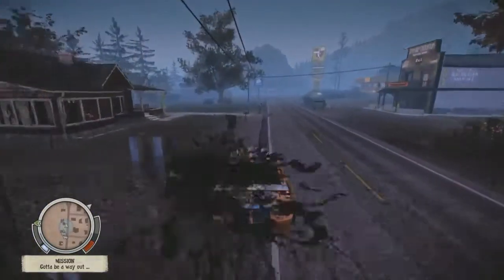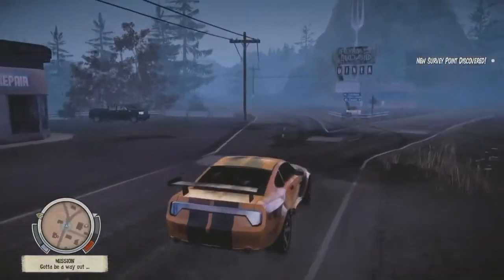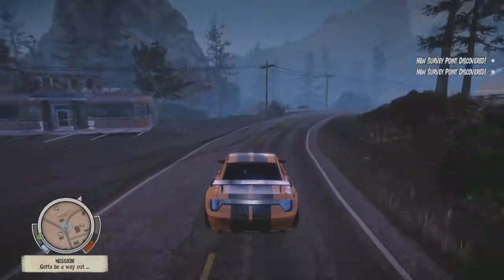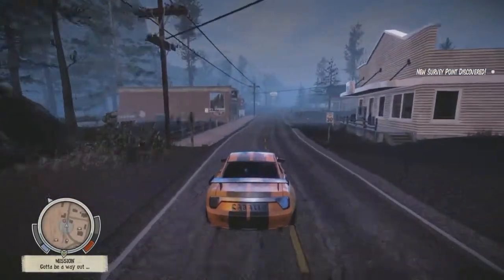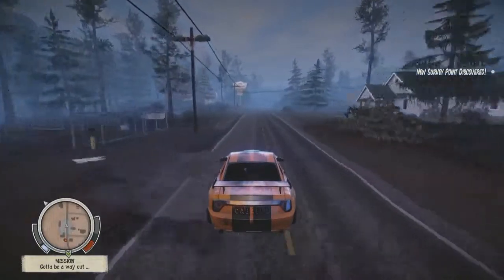Do we want to try to switch into Lifeline and show how different that other map is? Or show a couple more things on this map before we move on? We should probably just see some of the variation we have in the landscape, since we've been spending most of our time out in the suburbs so far.